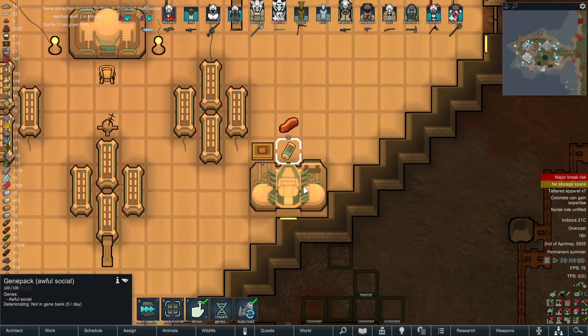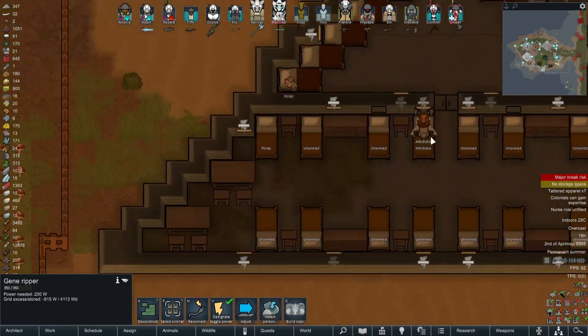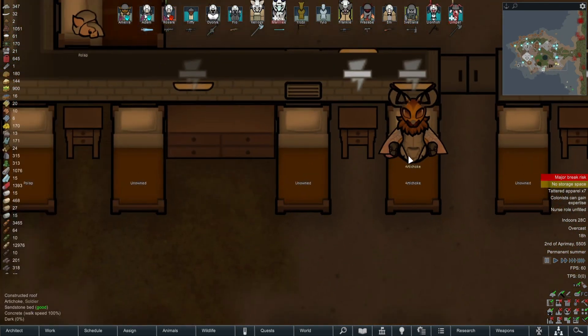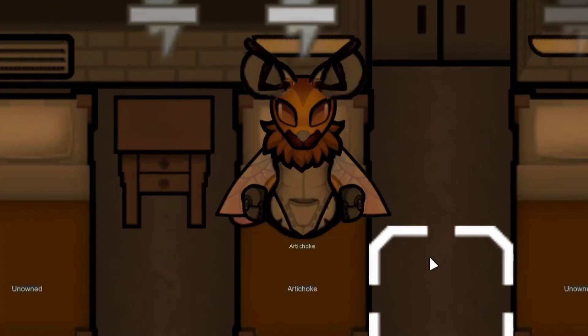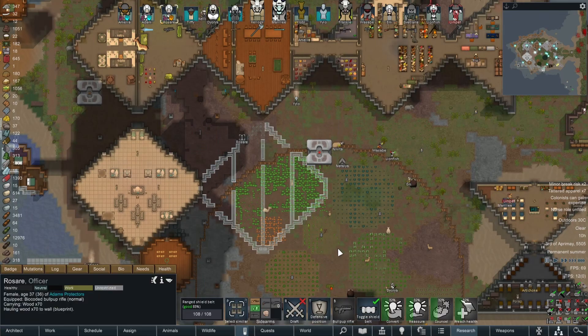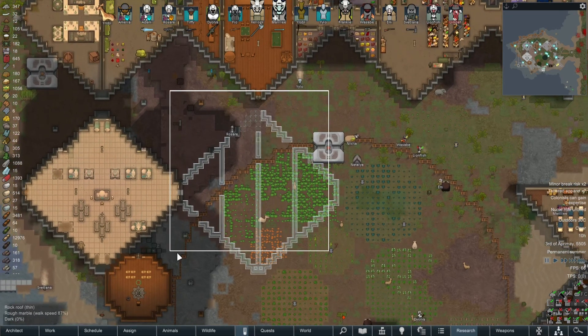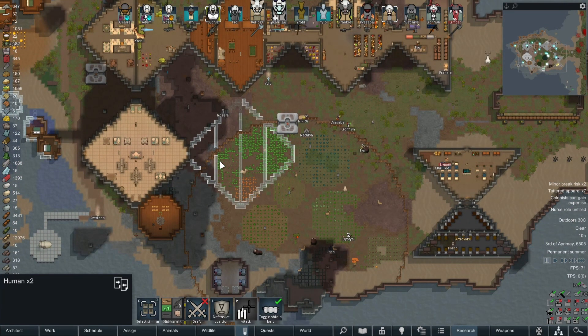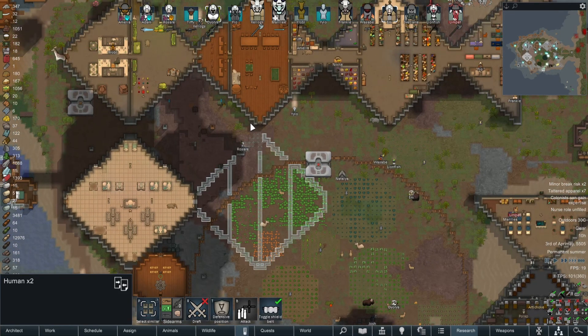Natsuki has been absorbed and awful social has been gained. Last but not least, we have Artichoke. Unfortunately Artichoke's genes are still regressed — we've got 2.6 days, and then we'll be taking away this forbidden gene. I've started on the next helix down here. This one is going to be a hydroponics helix, so we can get rid of all the fields and farms and put it all in one central area, making it a little bit more efficient. It will then connect into our next building project hopefully.